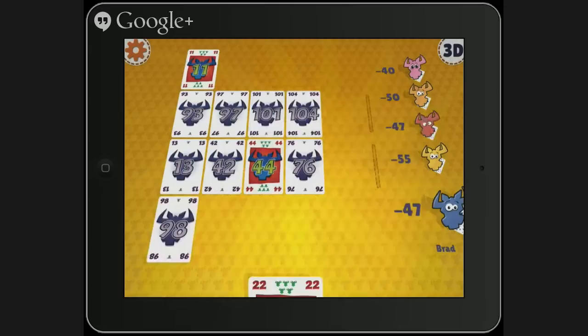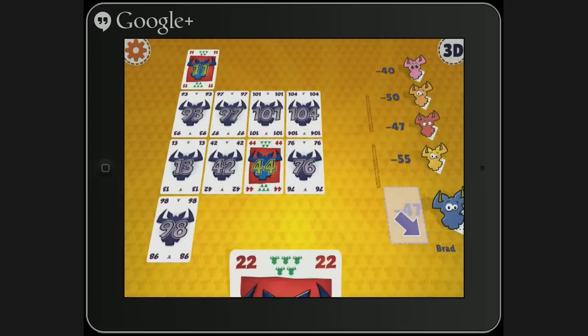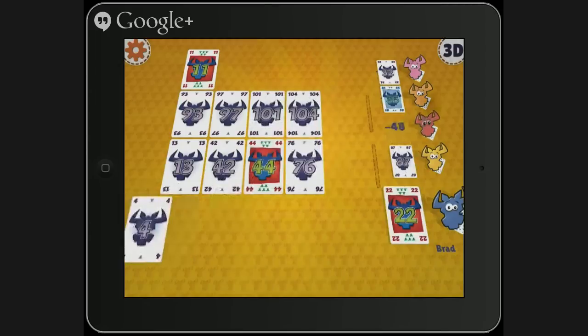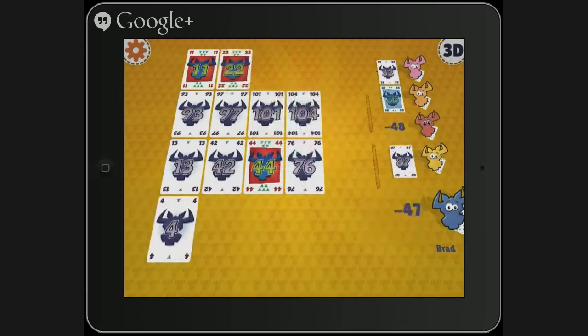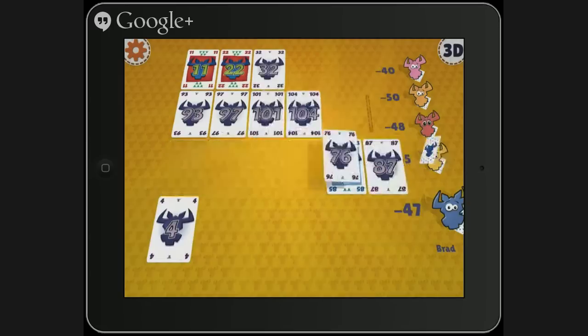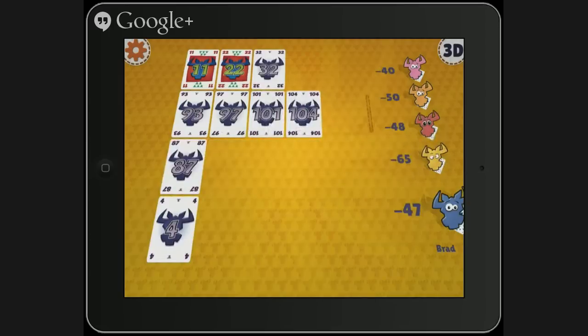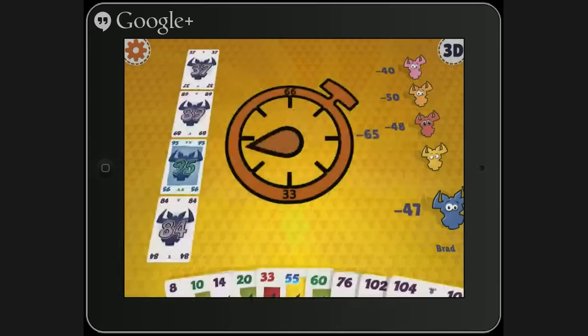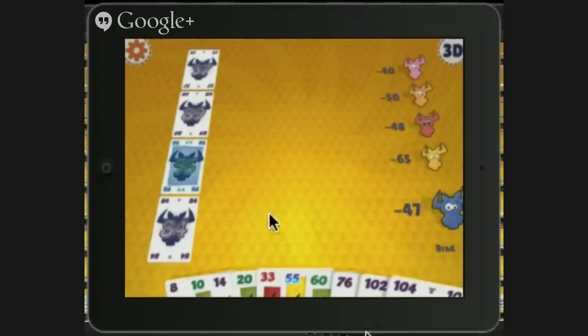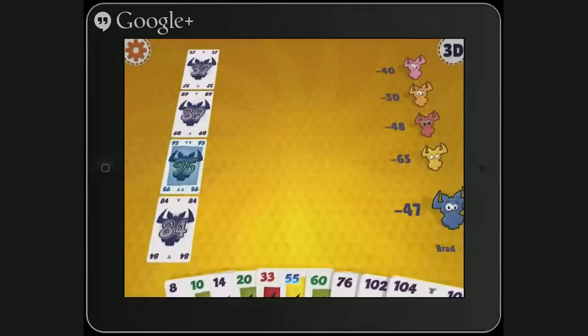There might be some deep psychological strategies here that I'm not quite understanding. But I have played Six Nimmt where we try to set people up — you basically say, I have the lower number, I can go here, you go here, and I'll screw Brad. I don't know if the AI does that. Hopefully it doesn't talk amongst itself behind the scenes. I've never felt like it's unfair, but it's so swingy.